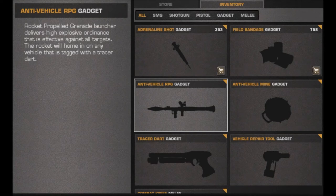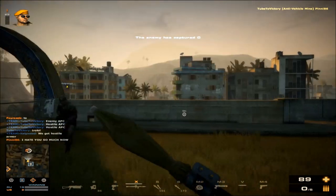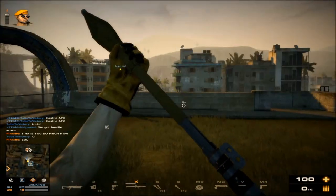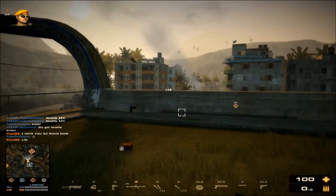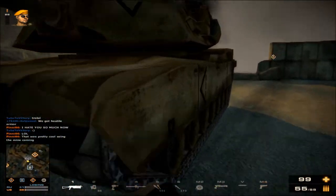The Anti-Vehicle RPG — this weapon is provided by default and comes with two shots without any training for extra ammunition. By default it can do up to 200 damage to tanks and will instantly kill jets. The Anti-Vehicle RPG will track onto targets marked with a tracer dart. Vehicles marked by tracer darts will have a white box around them, also showing their location across walls and across the map.